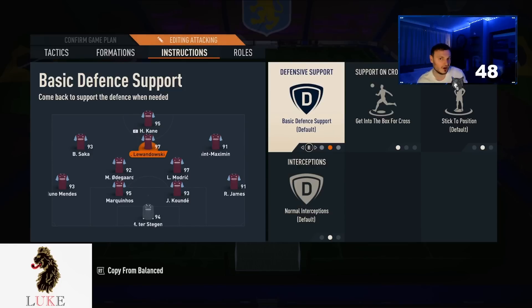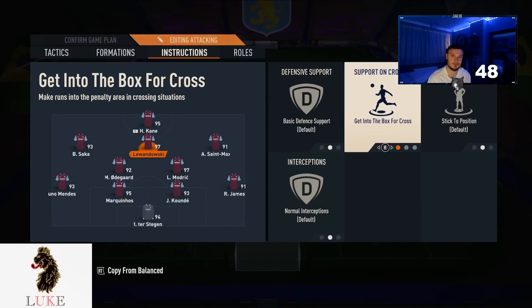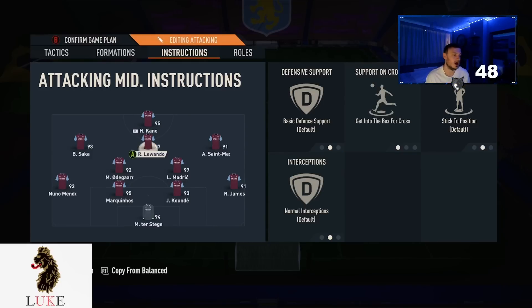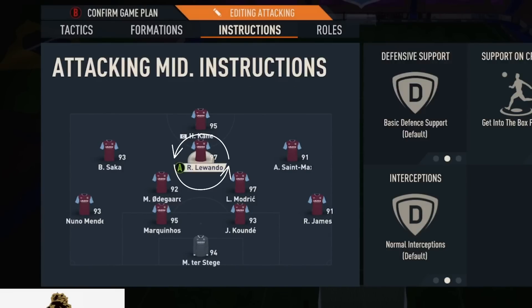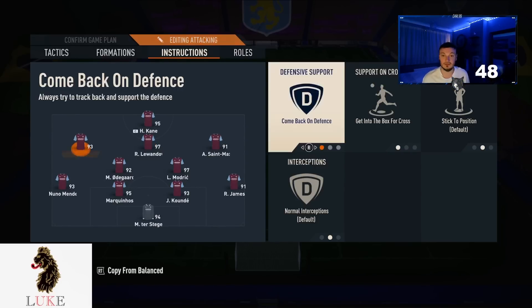The middle CAM I basically use as a kind of second striker. He's on basic defensive support and getting to the box for cross. I want my CAM to play like a shadow striker — making runs beyond my Harry Kane. The getting to the box for cross is your bread and butter here. My LAM and my RAM are on comeback on defence and getting to the box for cross. They tuck in and help Odegaard and Modric when we don't have the ball. Because my middle CAM is not on comeback on defence, you definitely need the LAM and RAM on it to keep things defensively solid.